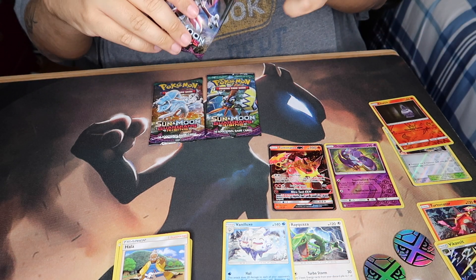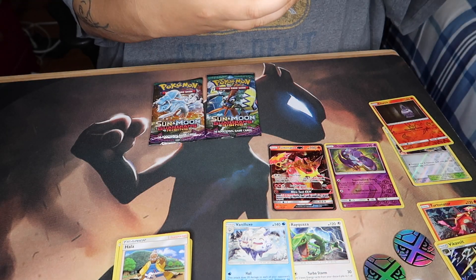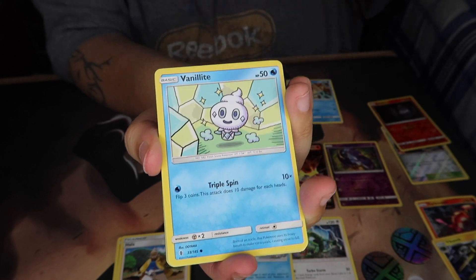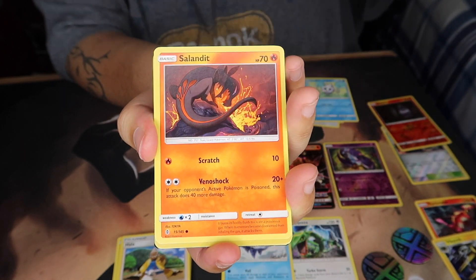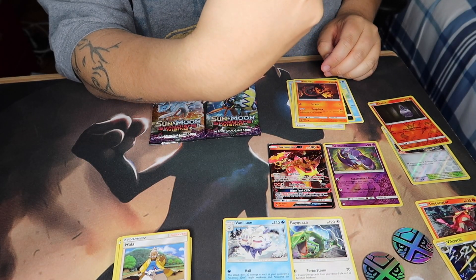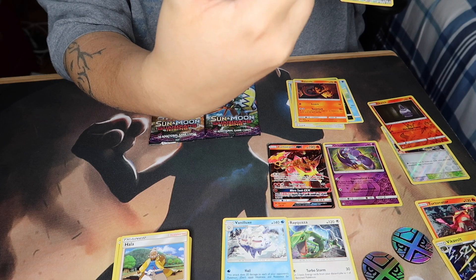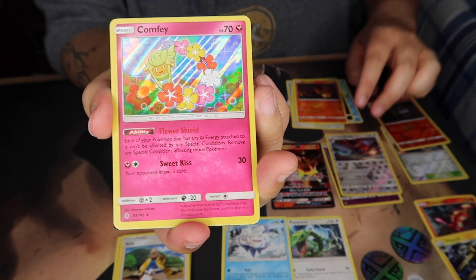That one opened easy — maybe they're using different glue on this blister. It's gonna be something epic or at least decent. Starting off with Snorunt, Buneary, Vanillite, Murkrow, and Sandshrew. The reverse holo is Talonflame, which is also rare. And our rare is... oh! Holographic Comfey! Very cool — not bad at all!